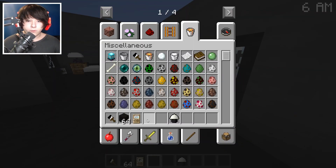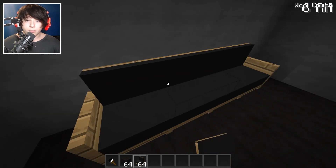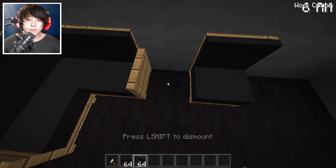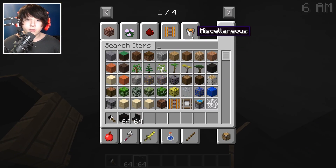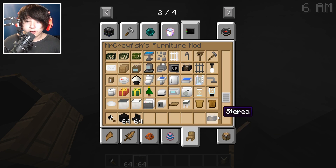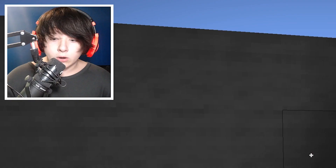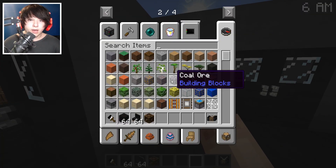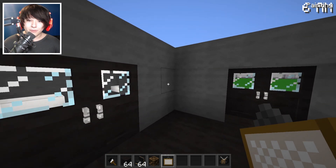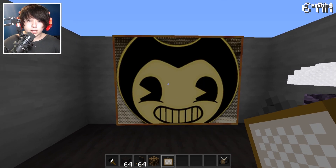We have four minutes left! We need to work on the living room and make it look decent. I'm going for a black and white sort of vibe. He probably doesn't have a TV since it's old-fashioned times, so let's get a stereo. There we go — that looks very old-fashioned. Now we definitely need some paintings. Let's put one here — that's just creepy, but okay.